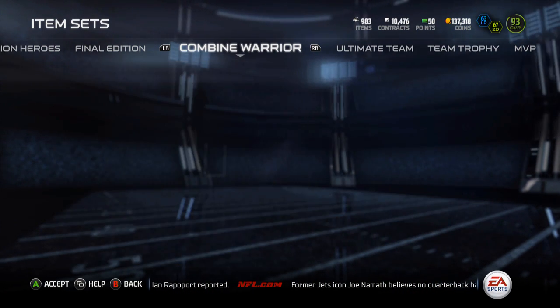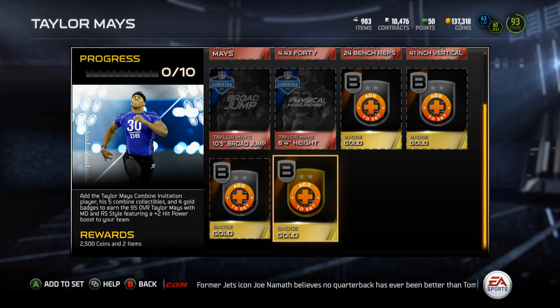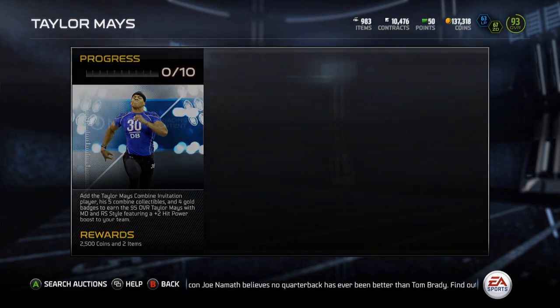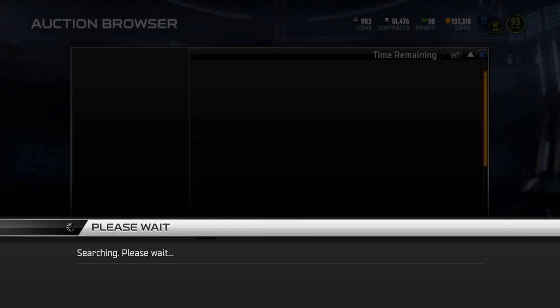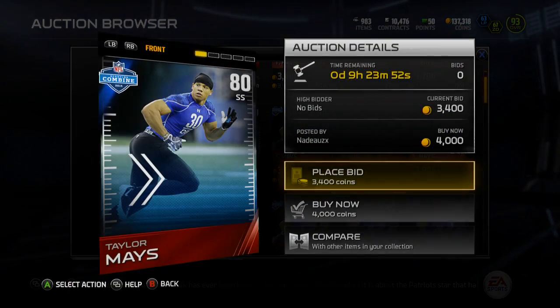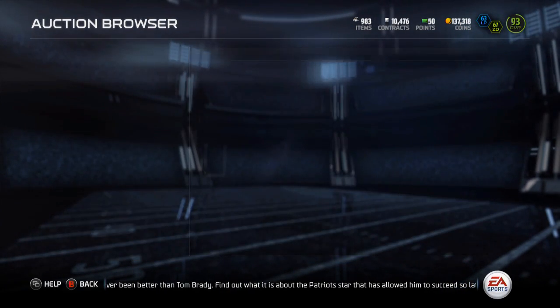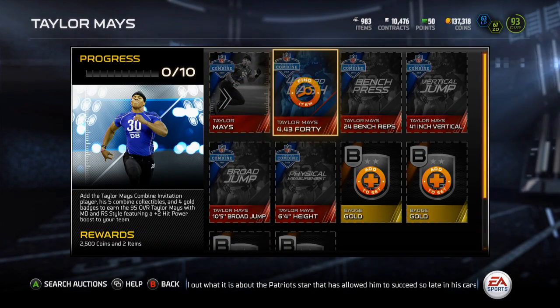It's pretty solid, but someone needs to teach Taylor Mays how to catch, because we'll get into that later. But you're going to need the 4 Gold Badges, and then the rookie Taylor Mays, whatever you want to call it, who is currently going for 3K, and he's an 88 overall safety. I'm not going to get into his stats because no one's going to be using this Taylor Mays. I don't really foresee anybody using it.